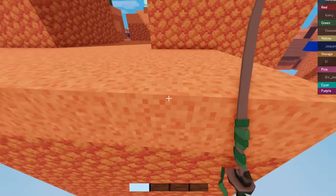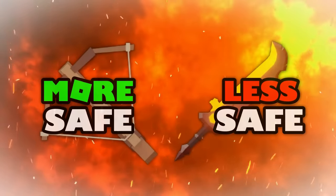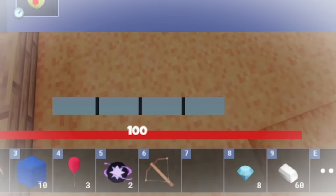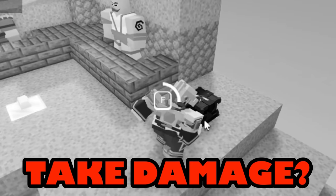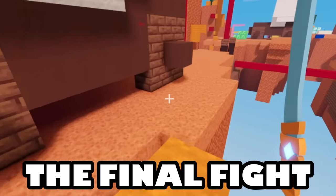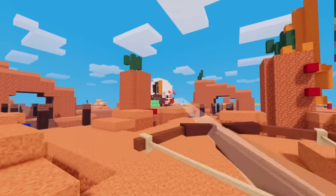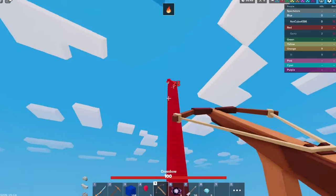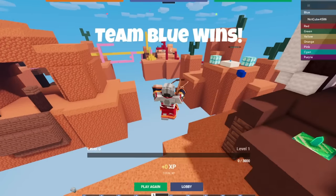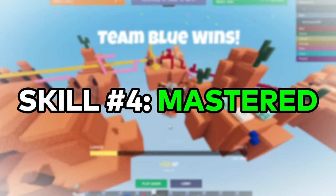I should probably get a crossbow, because bowing is more defensive than sword fighting. Why did I buy armor if I can't take damage? So it's a 1v1v1. This game has been surprisingly peaceful, but it's time for the final fight. Build up, shoot him again, and fall damage does the rest. The last guy is AFK, which makes this an easy win. I pretty much took zero damage, so this skill is complete.